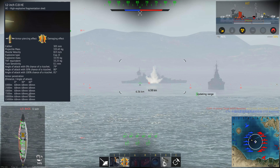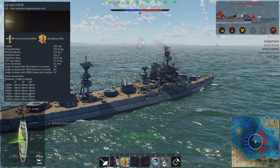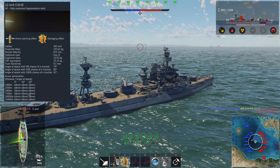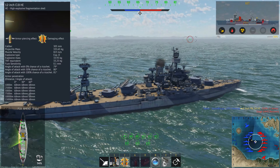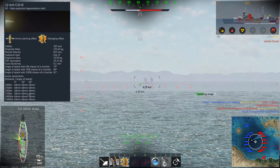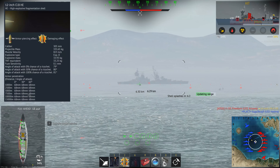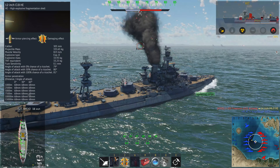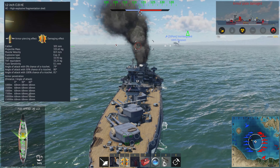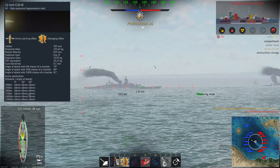The stock shell is the 12-inch CLB HE with 33 kilograms of TNT-equivalent bursting charge and 68mm of penetration. I haven't tested it extensively this patch, but it hasn't really convinced me in the few salvos I've fired. It's not really high-yield compared to other big HE shells of 12 inches or higher — some have twice the yield. And as a pure HE shell, it just doesn't hit the guts hard.